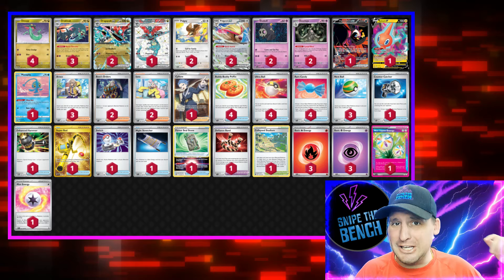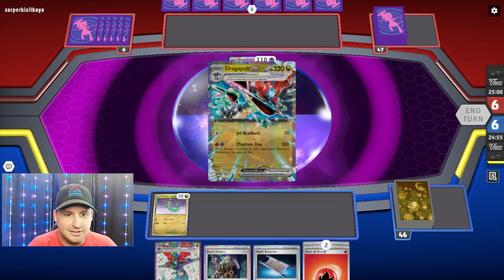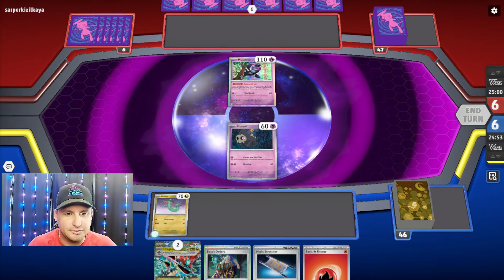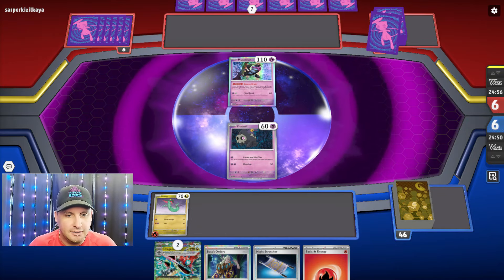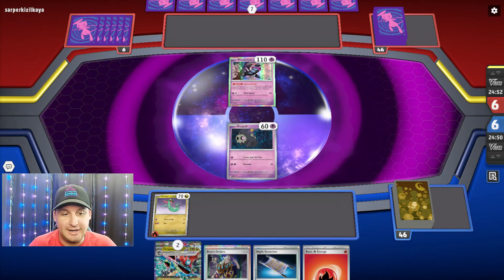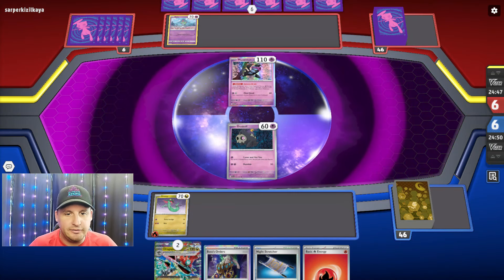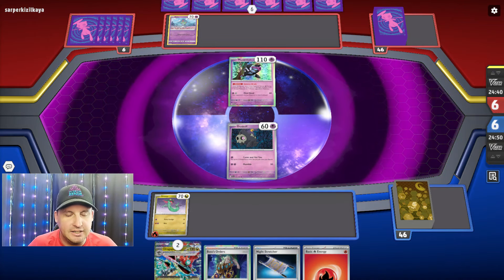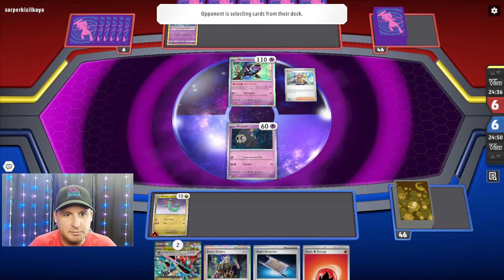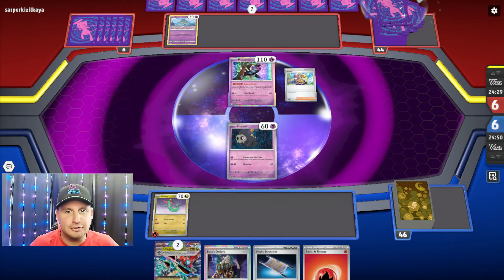All right, I'm going first but this doesn't look good - this looks really bad, that's about all I got. We can do some Rare Candies, some Arvins - we're gonna need a lot, Arvin would probably be the best. Let's see, they got their Arvin - are they gonna be able to get their Kirlia down?